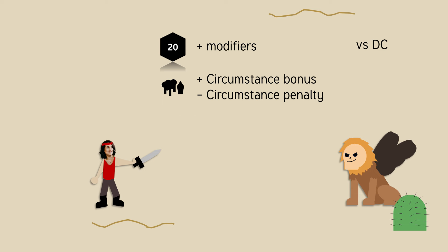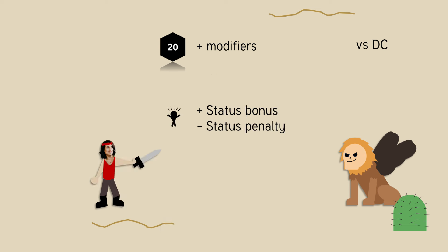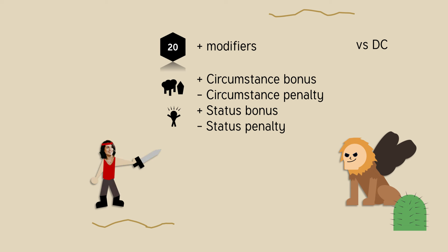Circumstance modifiers encapsulate anything that has to do with your situation — if you're behind a shield or a tree, or if you're surrounded by enemies — while a status modifier encapsulates your state, like if you're sick or really tired. The important thing is that you only take the best circumstance bonus, the worst circumstance penalty, the best status bonus, and the worst status penalty, and add those together.